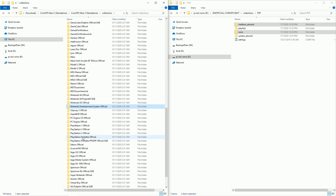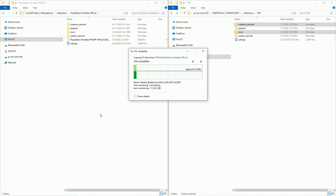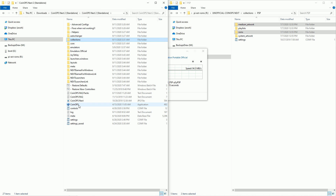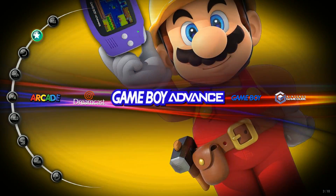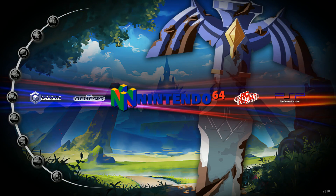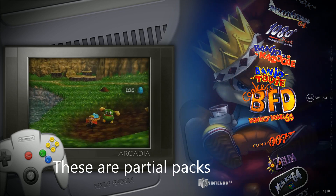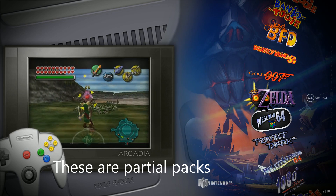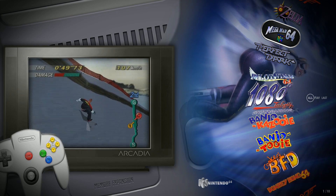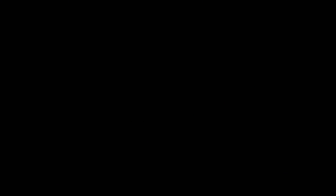Once this is done transferring, all we're going to do is relaunch CoinOps. Here's my Nintendo 64. Let's go ahead and load Goldeneye, for example.